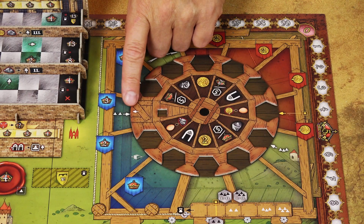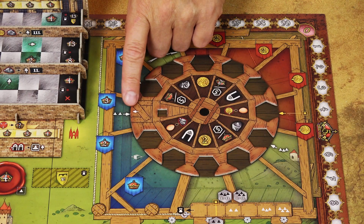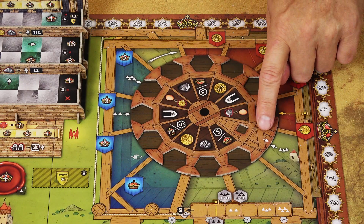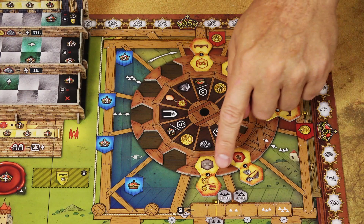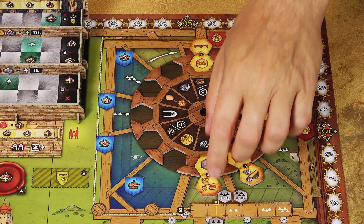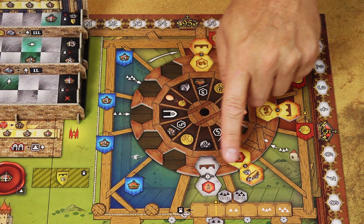Then align the arrow on the wheel with the number of players in the game. This is the correct position for a 2-player game; for a 3-player game, use this alignment. Then start placing the action tiles with the yellow side up, beginning from the first space with a red background and continuing clockwise. For your first game the designers recommend a particular order; in later games you can place them randomly. You can use the grey side of the action tiles, but make sure all tiles match — don't mix yellow and grey.